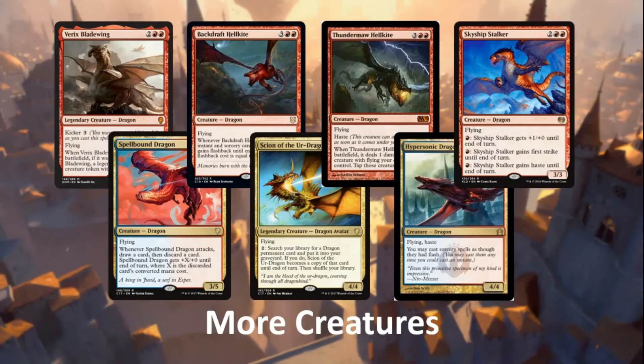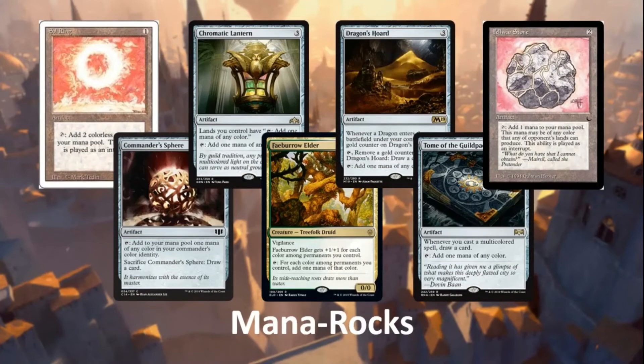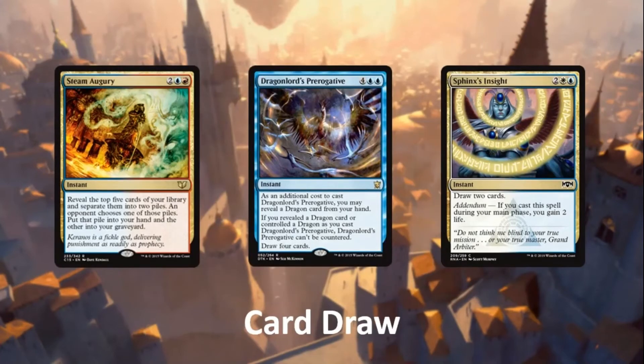Moving out of budget, you can put in the mythic versions of the dragon clan lords — mythic Silumgar, mythic Dromoka, mythic Ojutai — those are insane natural upgrade points. For mana rocks, we want to get mana as soon as possible, targeting rocks that give any color. Chromatic Lantern fixes our lands and taps for any color. Dragon Horde has incidental card draw and taps for any color. Commander Sphere and Faeburrow Elder are really good here — Faeburrow later becomes a 5/5 beater with vigilance when Niv is on the battlefield. Tome of the Guild Pact and Firemind's Vessel are also good fixes.